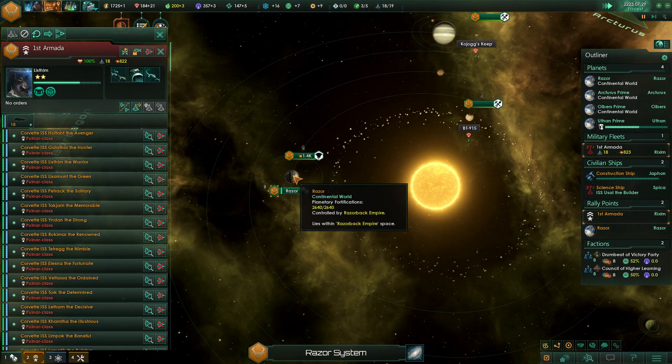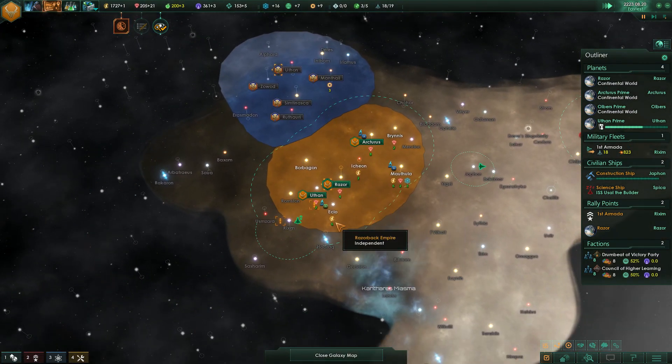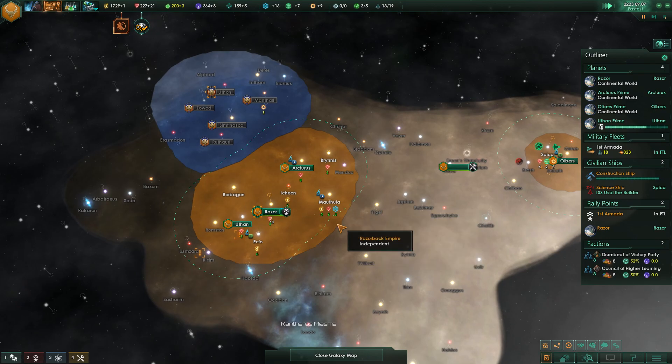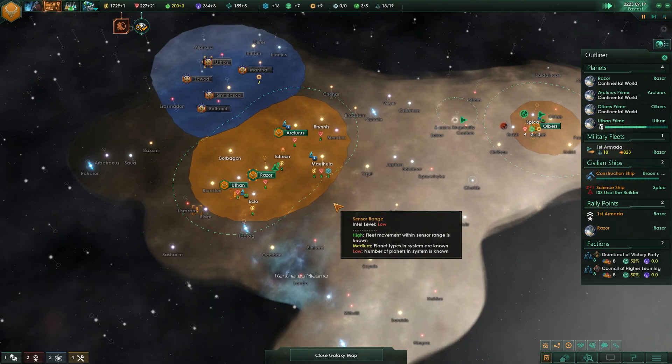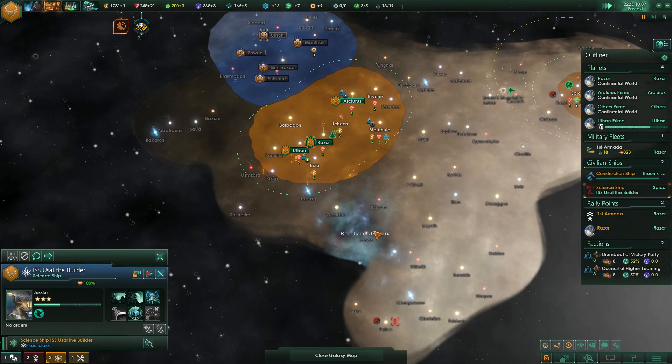Let's bring the fleet back home. Next colony ship is gearing up here in Uthan. We have four planets, they have five — is what it's looking like. Science ship, since you're finished there, let's go out this way.